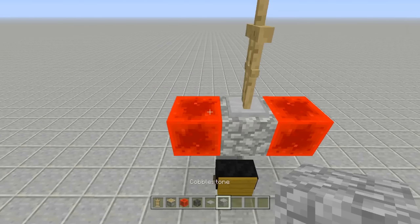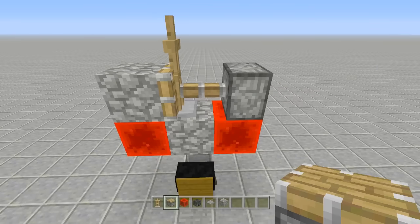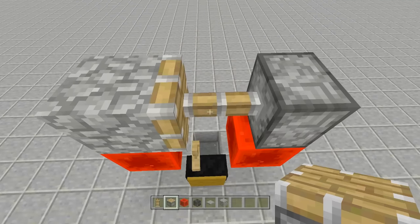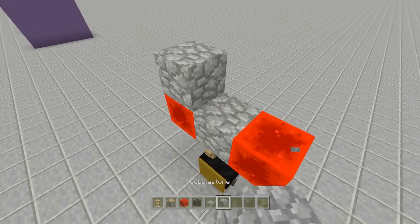Pick either side, place a block on top of the redstone block, then place a piston on the side facing towards it — it will push the armor stand into the block. Break that block and let it fall into place. Before we move on with the other armor stands, let's place the banner first, because if we put in the armor stands first it'll be more tedious to get the banner in.